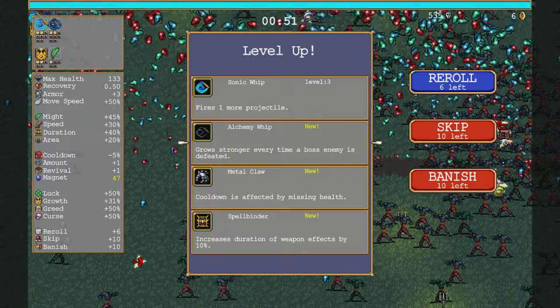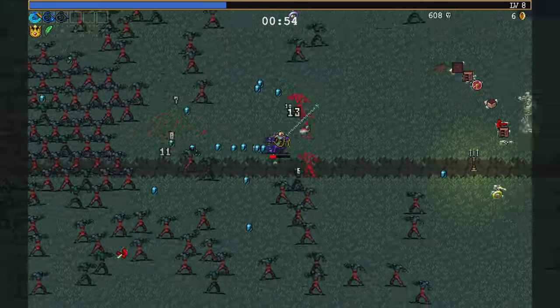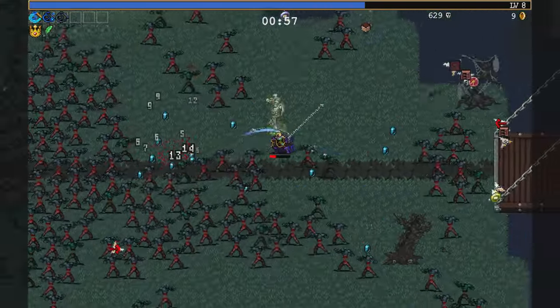Area — alchemy whip! That'll give me some serious safety. Yeah, if I can just get the regular whip and the Vento Sacro, it should be super good.